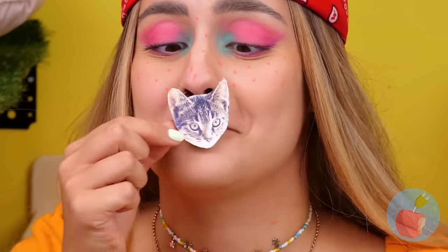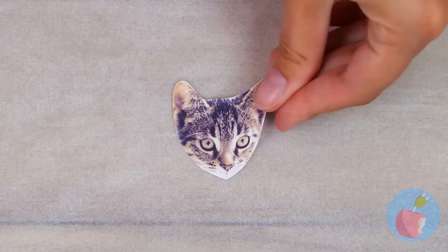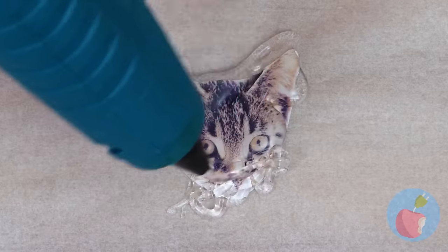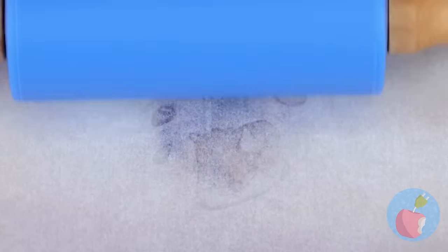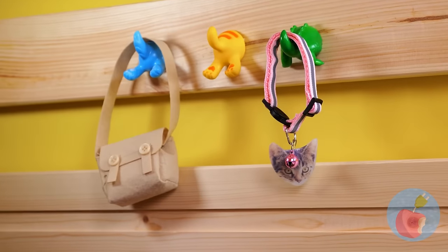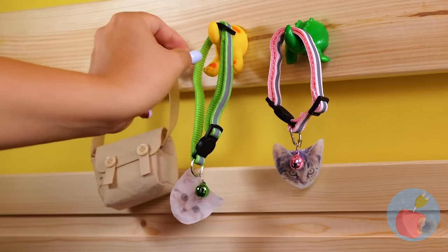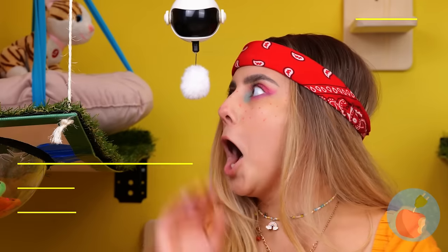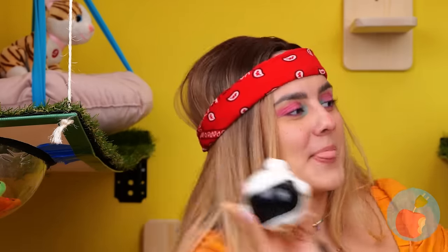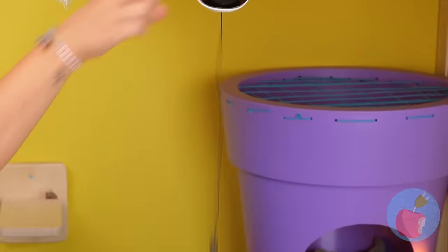That gives me an idea — add hot glue, press it down and it's as good as laminated! Perfect for keychains or personalized collars! This cat toy's interactive — let's add it to our collection. Cats sure have good taste!